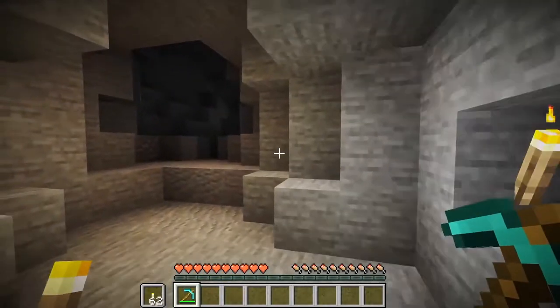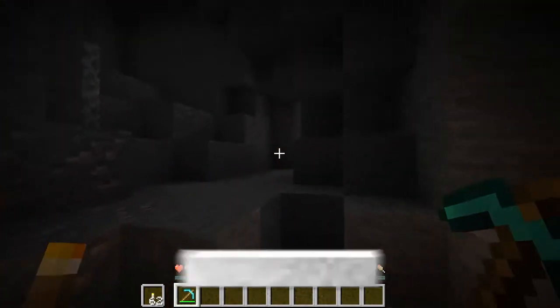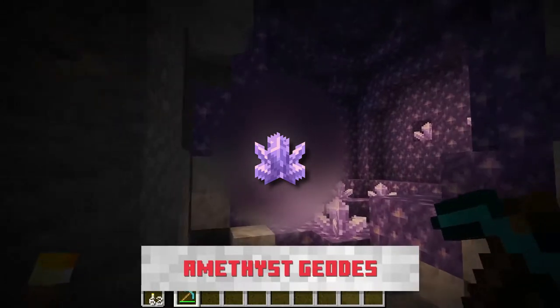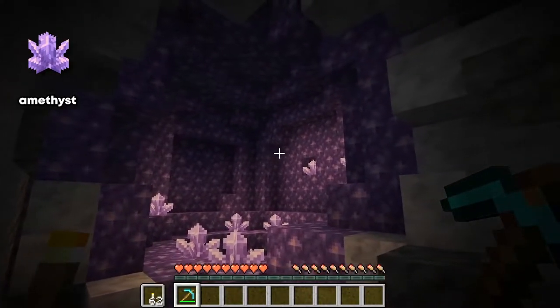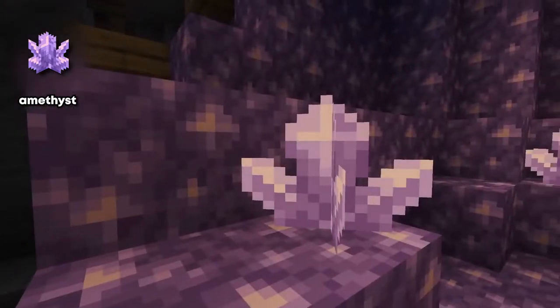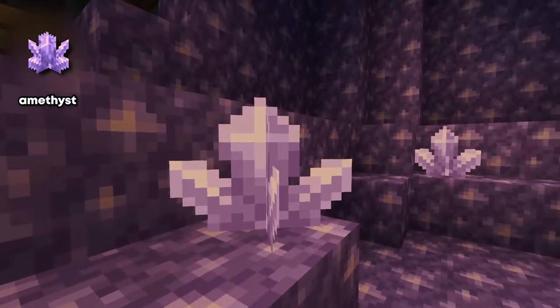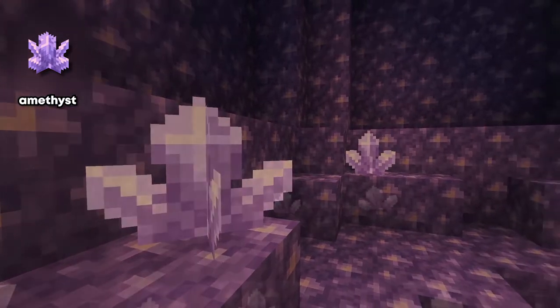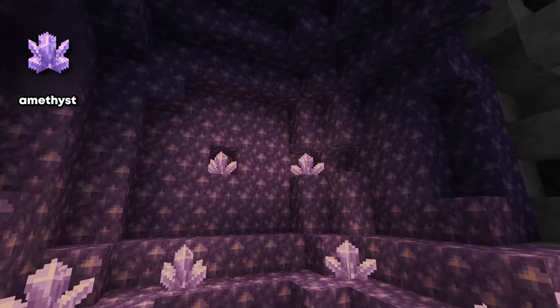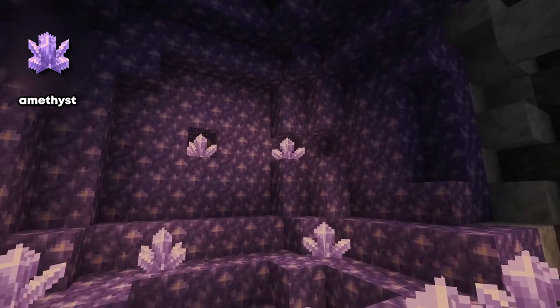To craft the last two items you just saw, you're going to need the two new materials they're adding in the 1.17 update. The first one is amethyst. To find amethyst, you must first find the new randomly generated amethyst geode structures. The 1.17 wiki says these are pretty rare. This stuff looks super cool, and the amethyst crystals actually work as a light source as well, which gives them a use beyond the telescope for those Optifine users.